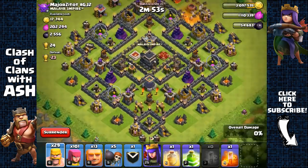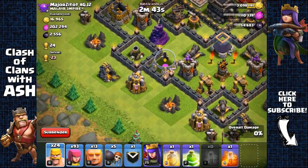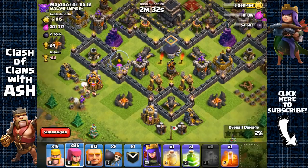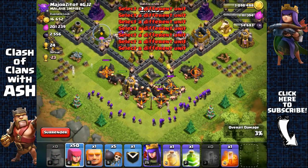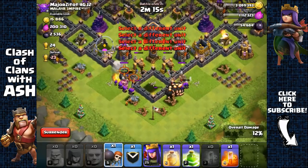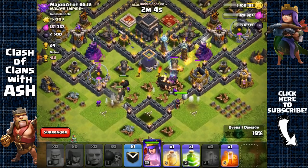Our plan is to remove collectors on the bottom left and bottom right sides. Remove this gold mine and that elixir collector - perfect. Now I'm going to spread out my giants but I'm NOT sending wall breakers yet. I'm waiting for my archers to remove that cannon, then send the wall breakers - because now they're targeting the inner wall. That's the beautiful AI of the wall breaker: he's going to open up the inner layer and now all my giants are inside, shielding my archer queen.